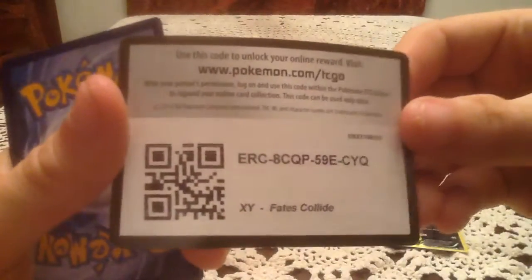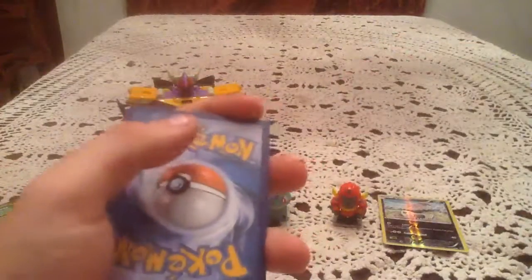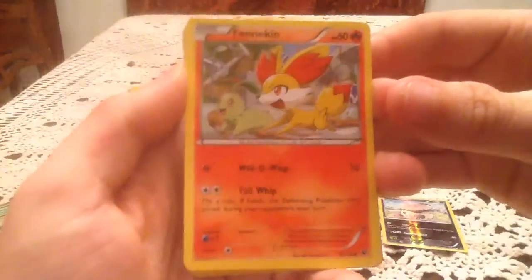And we got Delphox Break inside that one. Giving you guys a code card right there for our Fates Collide booster pack on the online card game. Good luck to whoever gets that pack, hope you get something nice inside.